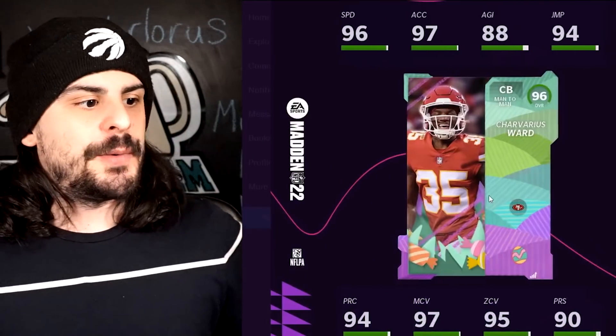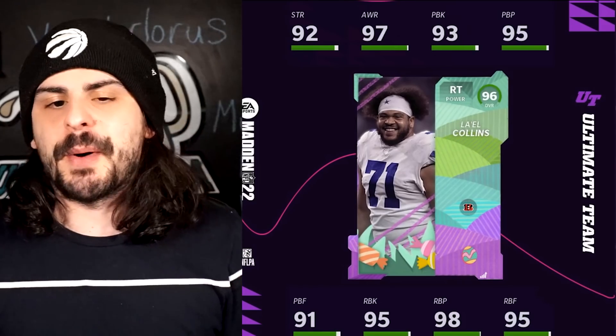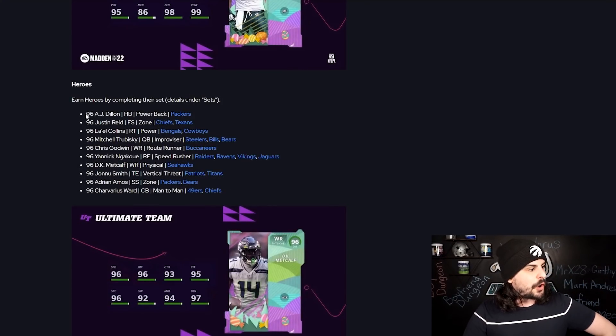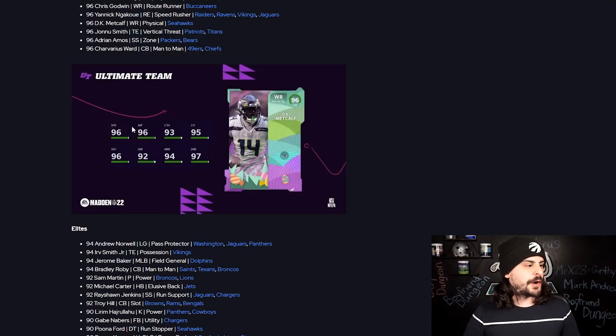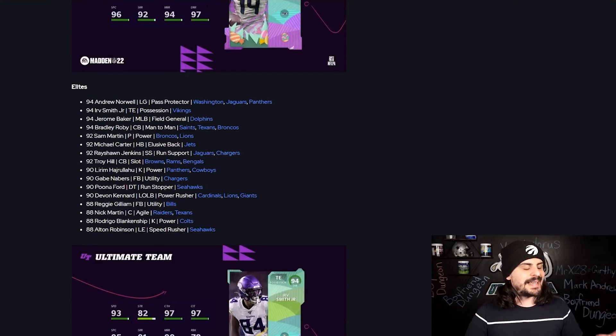Quickly showing some of the 96s: AJ Dillon, Ward, John, and a few more. For the heroes, we have DK Metcalf, Mitchell Trubisky, and Adrian Amos among others. You can pause the video to see their theme teams. DK Metcalf has 96 speed, another solid receiver. Below that we have elites at 94s, 92s, 90s, and 88s. Re-rolls will include 88s through 96 heroes, but champions will not come from re-rolls — LTDs will.